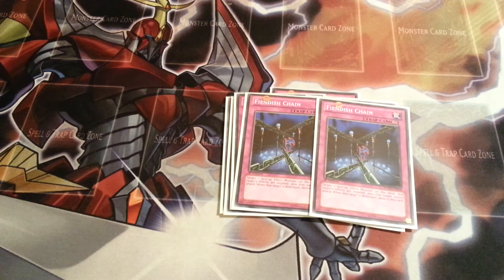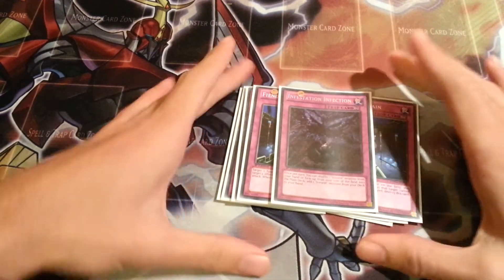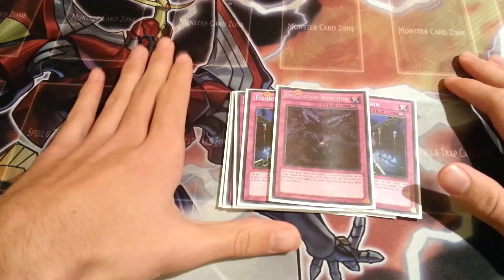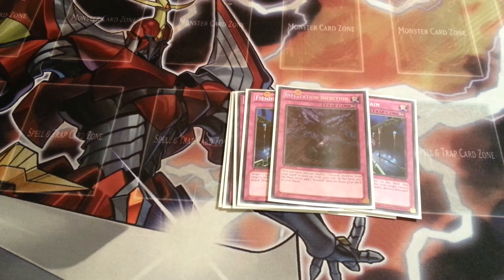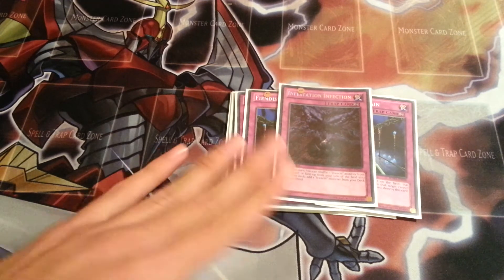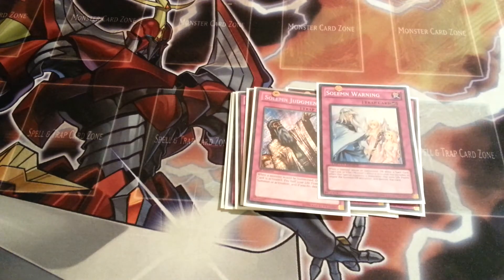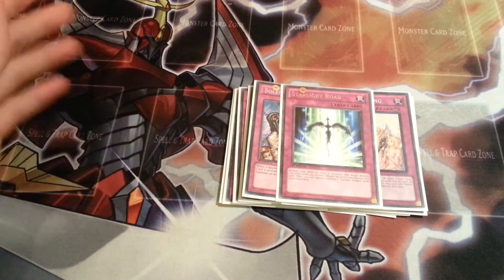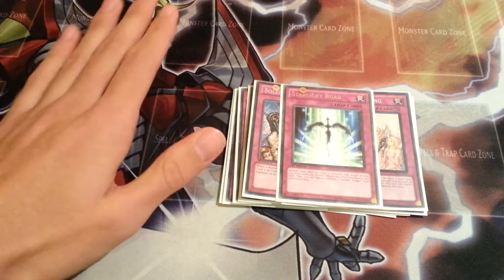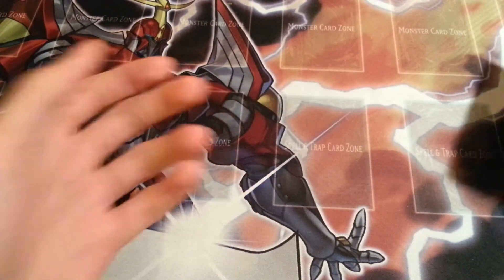Two Fiendish Chain, to protect your monsters from monster effects. One Infestation Infection — let me talk about this card for a second. You activate this in your opponent's turn when you summon a monster and they're like 'Torrential!' and you don't have your Pandemic yet. You just activate this and shuffle that card into your deck and add, like, Kircheon or Thunderbird or Castor, even. It's so good to save your monsters and you just keep recycling. Your main card you'll search out will be Kircheon so you can go for those easy Rank 4 Xyz. Then you have the two Infestation Judgement, and to conclude it, one Starlight Road — because you want the protection. Sometimes you open up with one monster and five backrow and just set everything, because your opponent's not going to attack if you have five set cards.